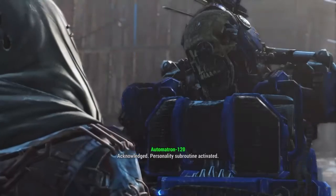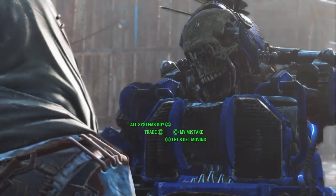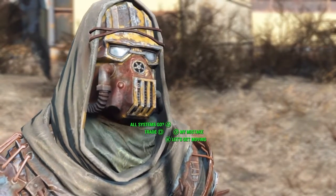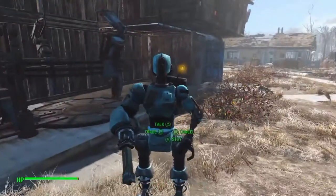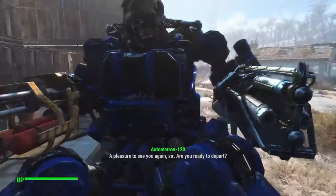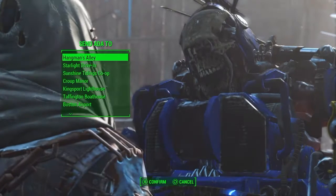You can make him have completely different personalities. I don't really like the helmet to be honest — I'll change it. Let's send Ada back to Sanctuary Hills. Come on, follow me.